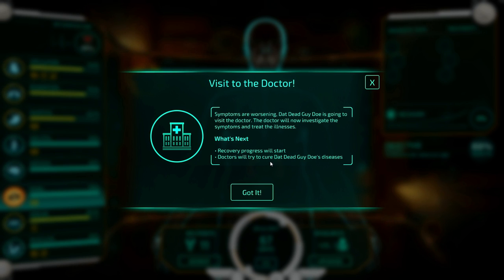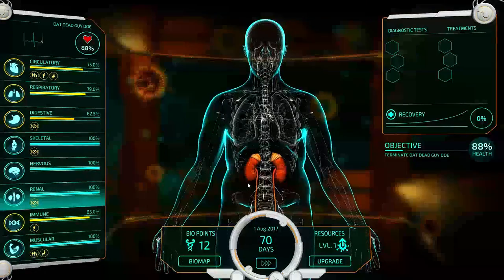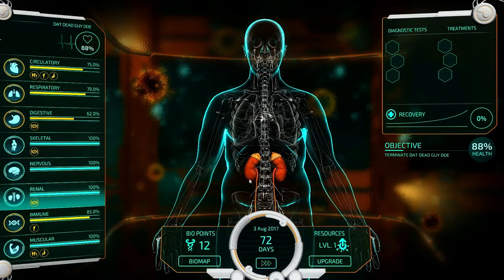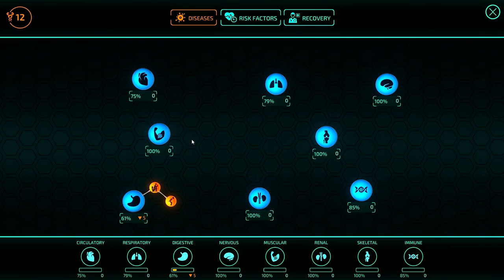Symptoms are worsening — he's going to visit the doctor. The doctor is going to investigate the symptoms and treat the illnesses. Renal system is also giving us some bio points. They're going to be like, here's some preparation H, bro. Maybe try not straining quite so much. Add some fiber to your diet — eat some mini wheats, get some Special K in your life.